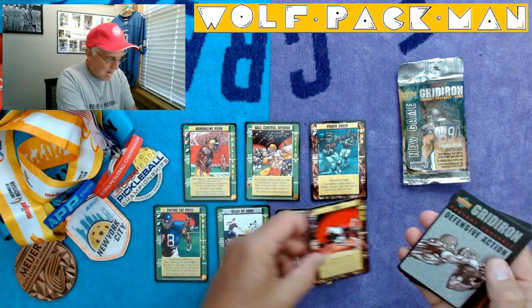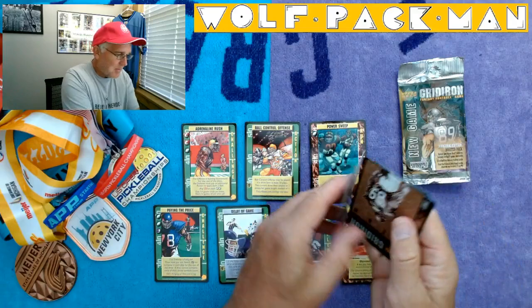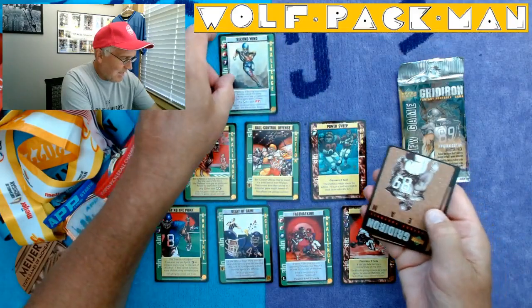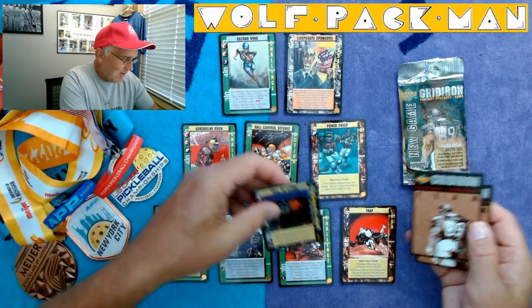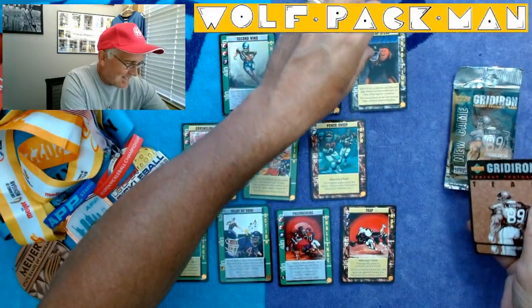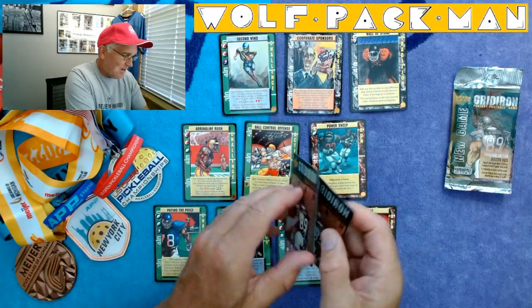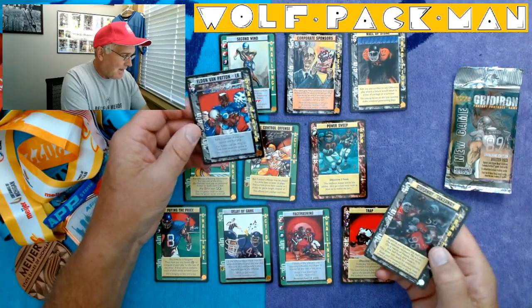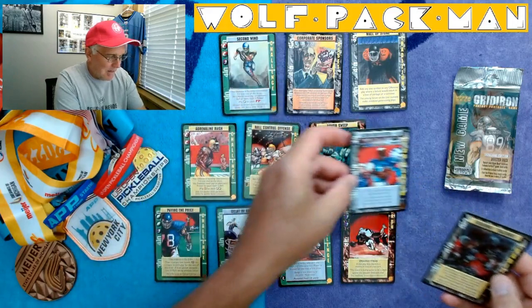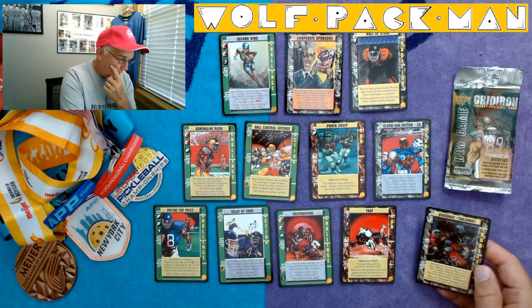That Upper Deck hologram. Trap. Trap. Second wind. No wonder I couldn't find anything about it. Corporate sponsors. Asset. Wall of stone. Eldon Van Patten — linebacker, star player. Hey, I got a star! I did get one player. How about that?